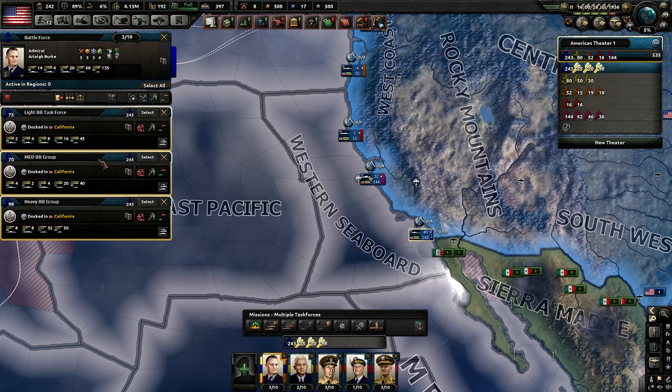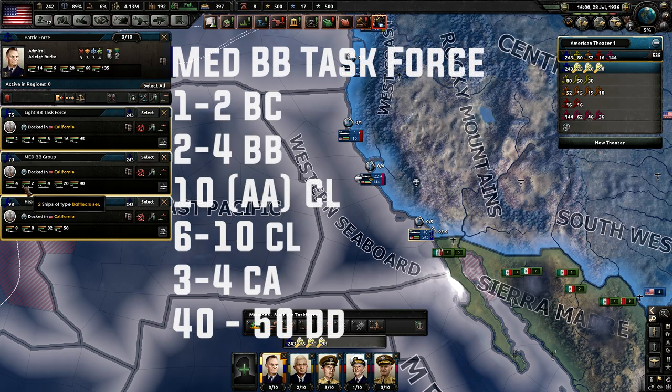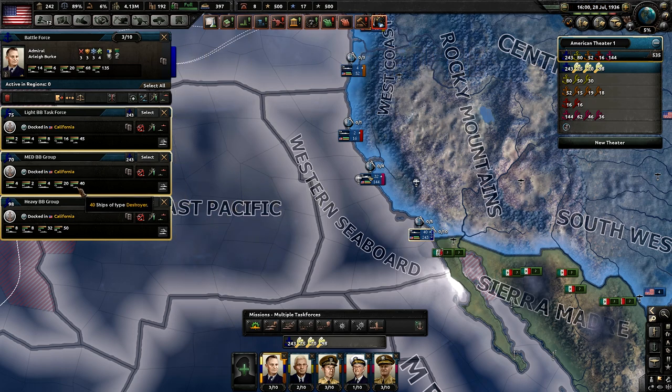Next is the medium battleship battle group. For this you only need one to two battle cruisers, two to four battleships, ten light cruisers specifically designed for AA, six to ten regular light cruisers, three to four heavy cruisers, and a minimum of 40 destroyers — that is the very bare minimum.